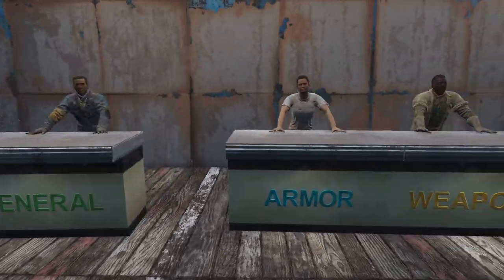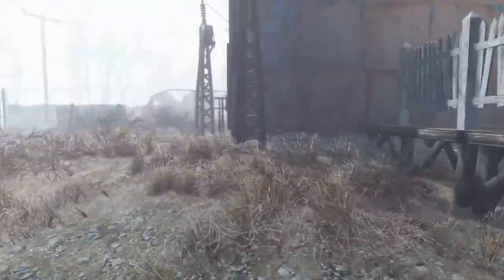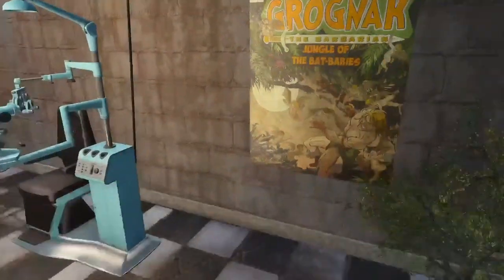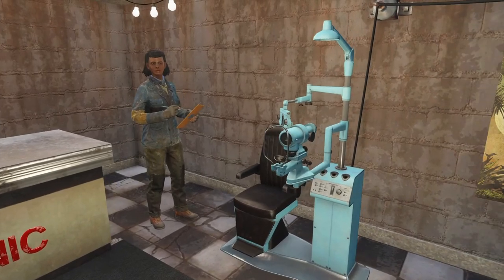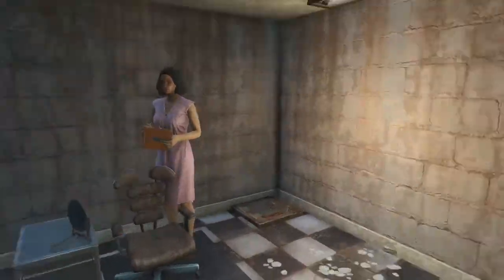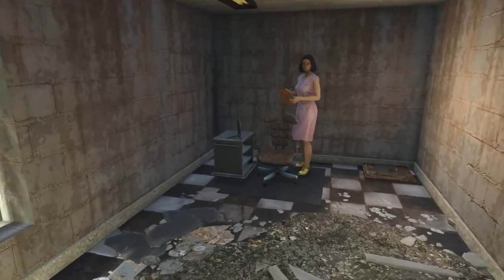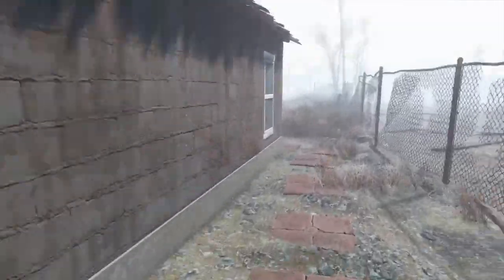Here we go with the general armor, weapons, and clothing vendors. We'll get to the screen itself. Here's the doctor's office — we've got the phoropter and the clinic, and the doctor. Here is the barber, all the way out here in the darkness. I would like to do something in here, but I don't know how likely it is that settlers will come in here besides her.